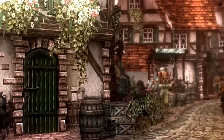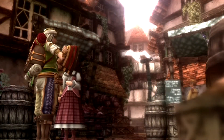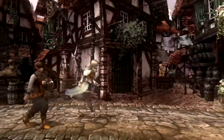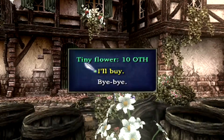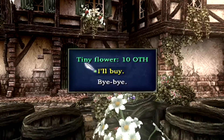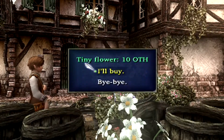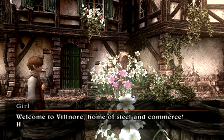Well, everybody looks happy. I'm going to save the town exploration for the next video. There's one thing I want to do here before we call it quits. Flower girl — 10 aught. Reminds me of another game. Wait, no, that was one gil. Never mind. You can buy one of these to get a Tiny Flower, which increases your max HP by 10%. For that price it's a steal. I'm going to get four of those just in case.